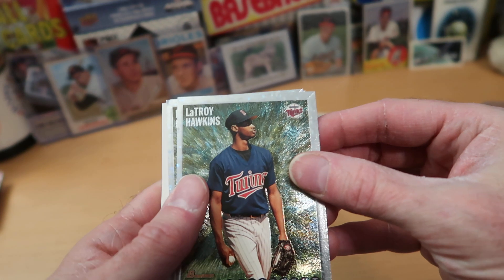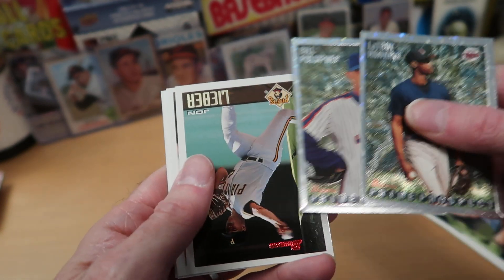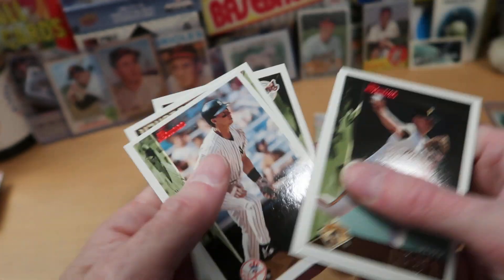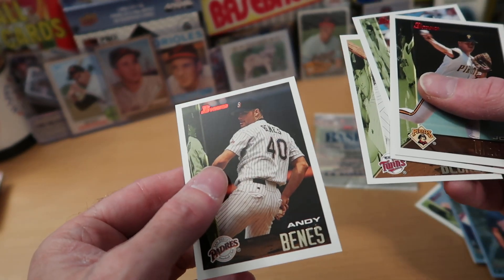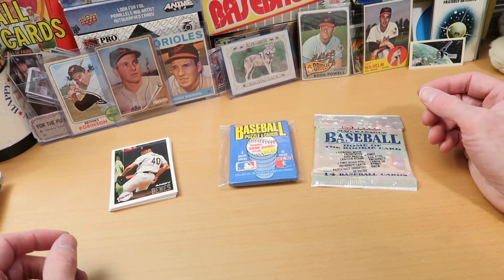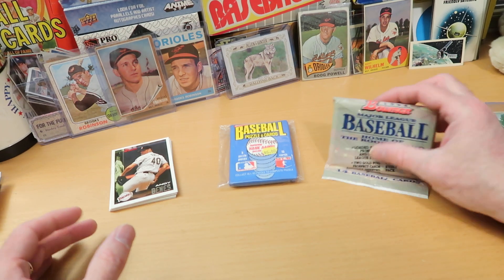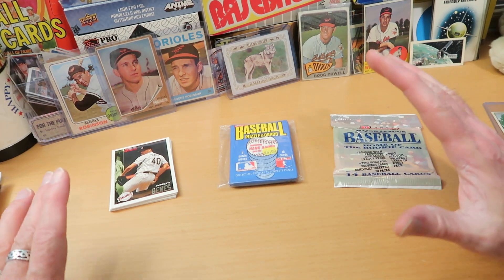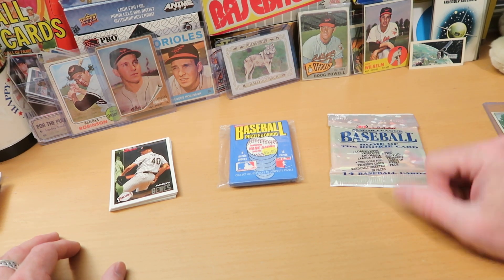So we get to our silver foils — we got LaTroy Hawkins and Bill Polcyfer, who I also don't remember. Some of these guys are players I honestly have never heard of, and I know this era pretty well. John Lieber, Jeff Granger, and then Russ Davis. Flip over to get Rich Becker and Andy Bennis, who is probably the player most well-known to people out of that entire pack. Bowman back then — these 1995 cards — were mostly focused on prospects and rookies, home of the rookie card, really focusing on new guys for their first Bowman card. That was certainly true for Scott Rowland.